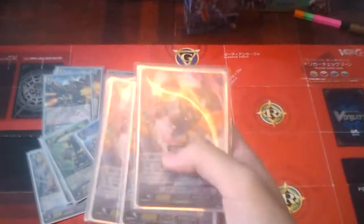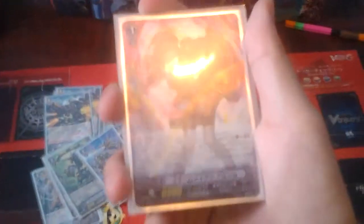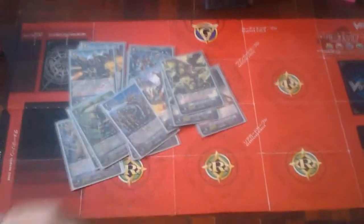For my Grade 1s, a must-have for every single deck: Perfect Guards. Mine is a Perfect Guard G — Steam Maiden Arlim. The skill is that when you Perfect Guard, you choose one unit and it cannot be hit. And if you have another copy of this card in your drop zone, you can Counter Charge 1, meaning you unflip one card from your damage zone. Play 4 of these.